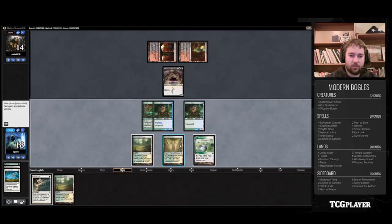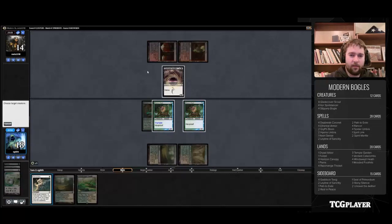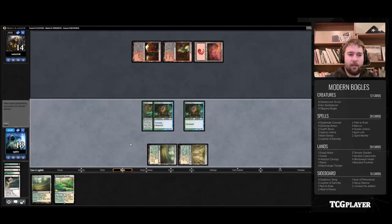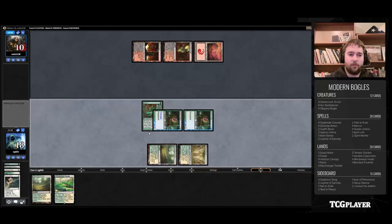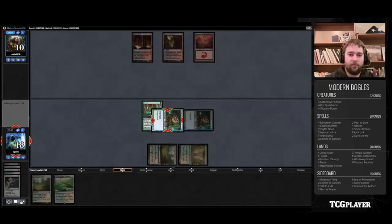And it is Gurmag Angler as expected — and it's good here. We can't attack past it yet, though we do have the Path. So I'm just going to cash in the Horizon Canopy. Since we didn't draw anything, just kind of forced to Path away the Gurmag. If we draw — we're really looking for something like a Daybreak Coronet, which would just be amazing, but really most auras.